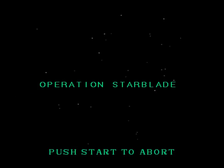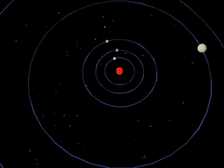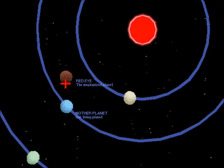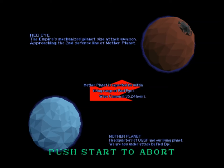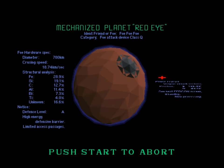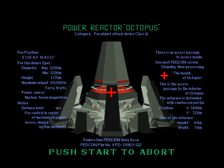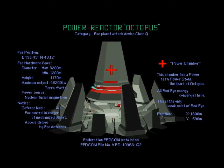Starblade. Prepare for Operation Starblade. Calling Starfighter Geosword — Calling Geosword Command Geosword. The enemy Task Force mechanized planet Red Eye has reached the Federation of Planets and is approaching our mother planet. Our strategy is to neutralize Red Eye and defeat the menace. Aim at the power source generator of Red Eye. All energy converges on the Power Stone, which is inside of Octopus. Good luck, Geosword.